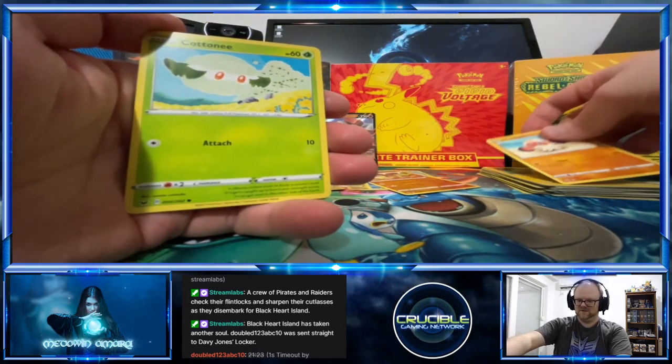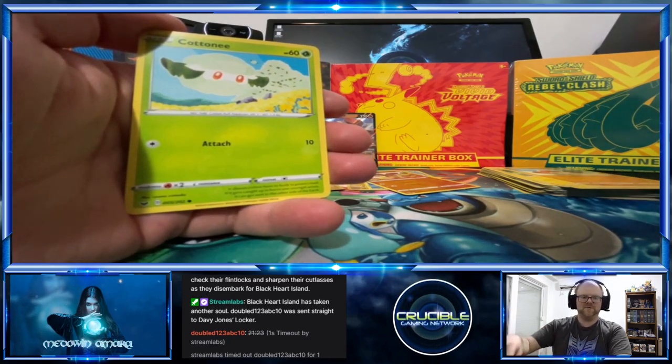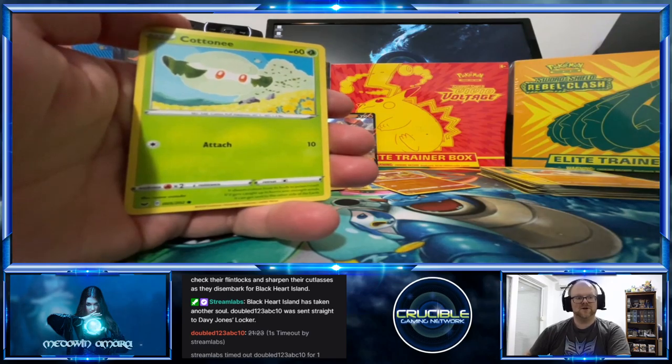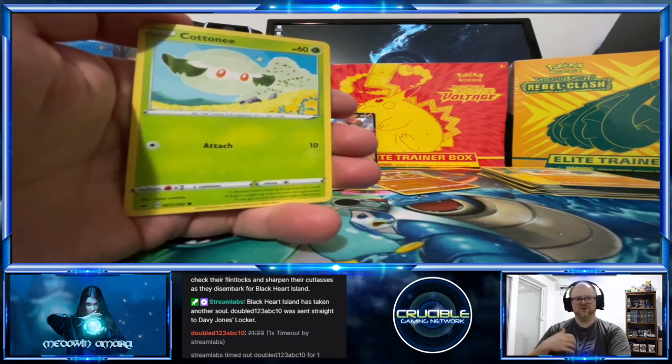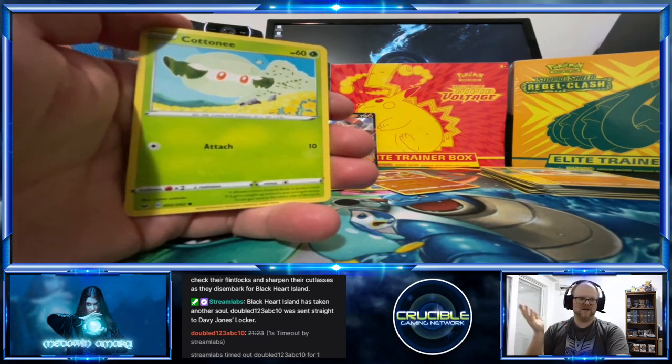It's a Clobberus! Cottony! You have a whole Yamper collection — awesome! This is me starting my collection again after many years. Originally I had like the original Base Set, Jungle Set, all that stuff back in the day as a kid.